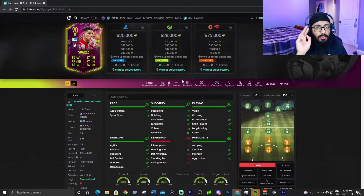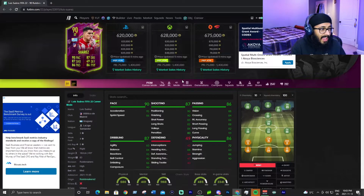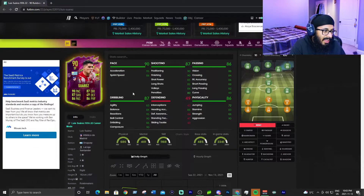At number two, we have the new Rule Breaker Luis Suarez, going for around 620,000 coins right now — very expensive. Honestly I don't think he's quite worth it. He is better than Benzema and Isak, but I'd probably tell you to buy one of those two instead. His stats are 90 pace, 87 shooting, 86 passing, 87 dribbling, and 86 physical.